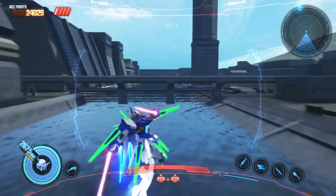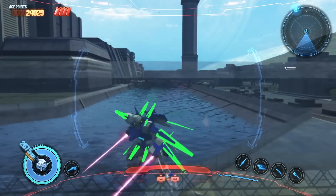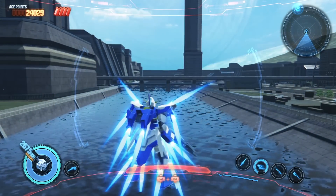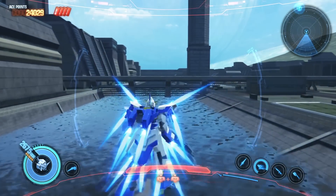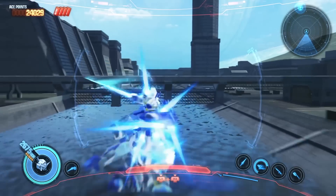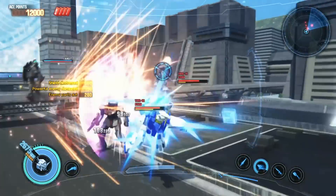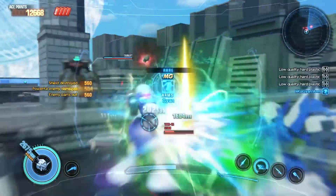Then we have the Beam Saber. Unlike most Double Saber optionals, this one has a unique attack combo. When you're in a transform state — doesn't matter which — you'll gain an additional attack by holding Circle, then rapidly pressing Circle. This ends with a grab. Causes decent damage, but you will be stationary during the grab, which leaves you vulnerable to enemy attacks.